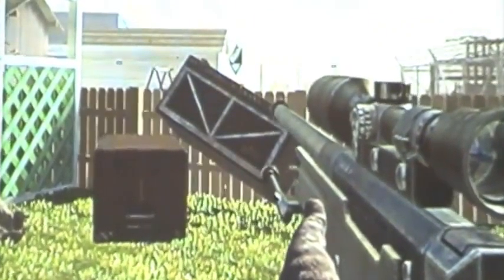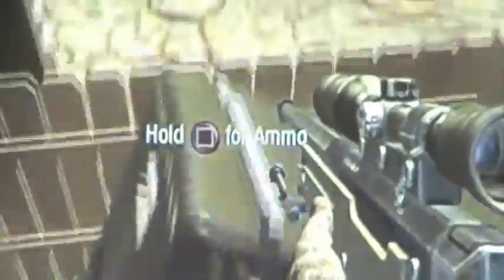I was trying to do the Nuketown glitch where you jump over the wall. Clearly you can see it should be able to go over it, but I can't get into the sandy part or the grass part. Am I doing it wrong? Did they patch it? What's going on?